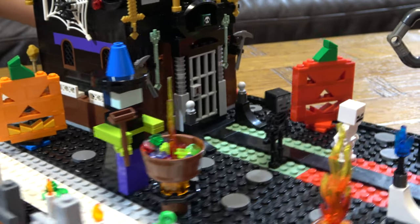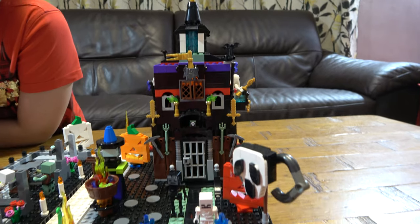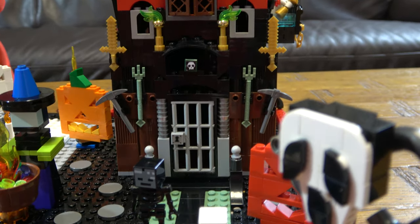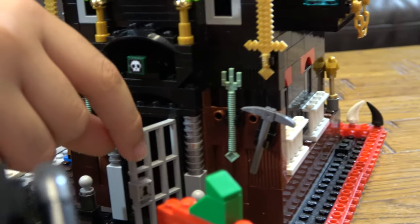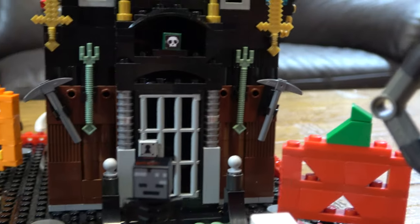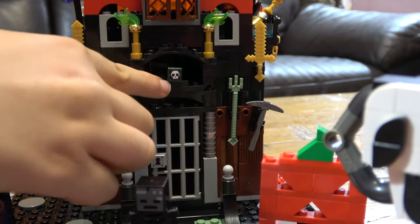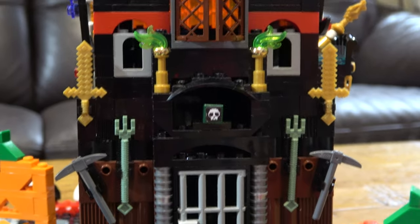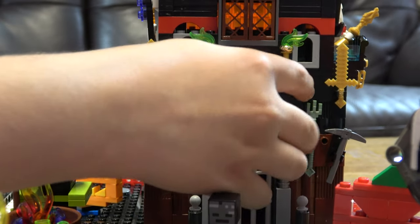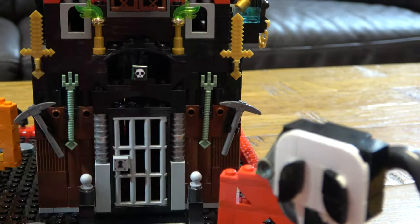Now we go on to the main build — the haunted house. The entrance is guarded by two electric shocks, and the door needs a key to be opened. Inside, there's technically nothing — it's a completely empty room. There is a skull printed on a one-by-one tile as the main piece of the build. We have two Minecraft tridents, which looked pretty cool, and then two pickaxes on either side.